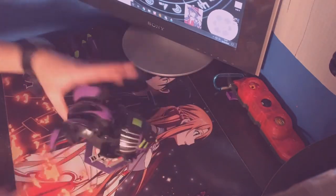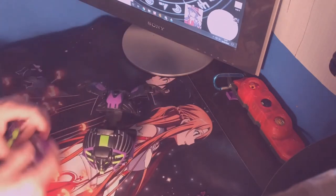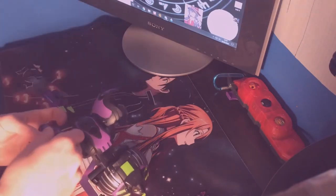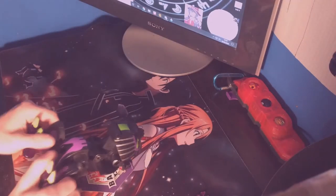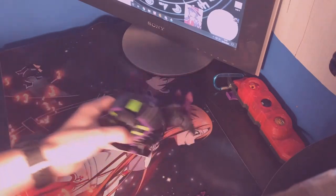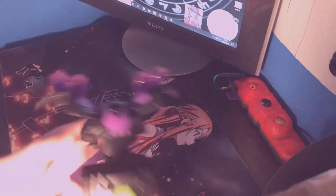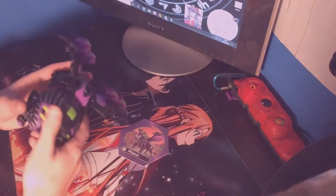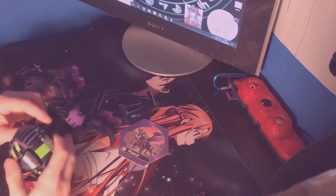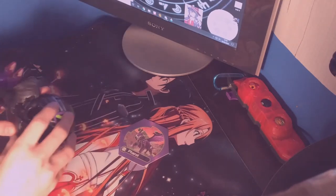I haven't seen a Dekka Bakugan in forever. Last time I saw one was like a trap Bakugan. So I'm going to quickly put these on. This is Feral's Dekka. Double-checking the camera. I have my light right here next to me, just trying to adjust it. Feral's Dekka and then his giant Bakugan, which will stay on my desk. I really dislike Dekkas — this makes it so much easier to see, but it's so much bigger than it needs to be.